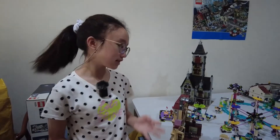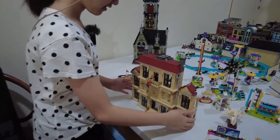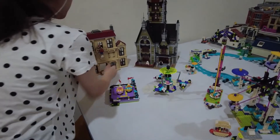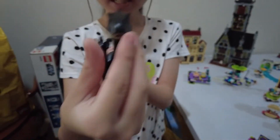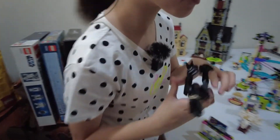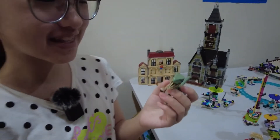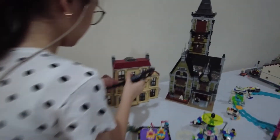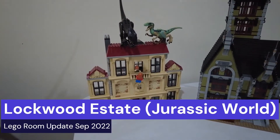Me and my dad decided to put the Jurassic World set in the theme park beside the Haunted House. Okay, I don't want to break this. That's it — now the dinosaurs! And also Blue. Blue is so cute. Yeah, the color is green but his name is Blue. Okay, so Blue — is it a girl or a boy?